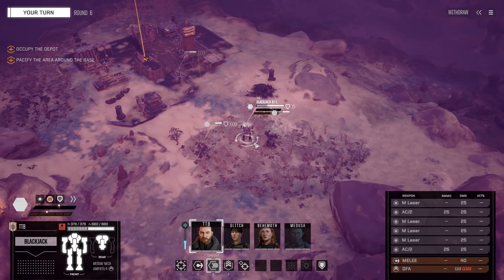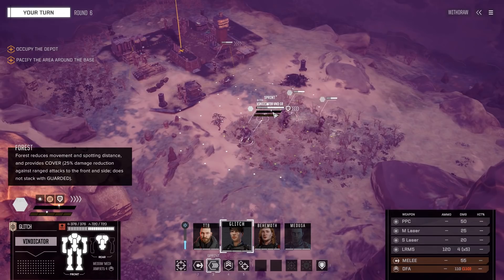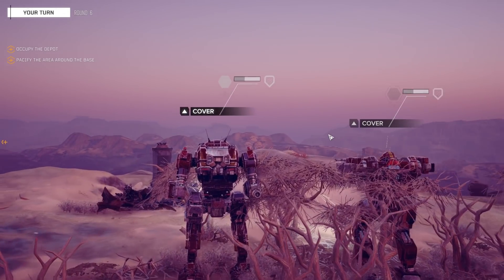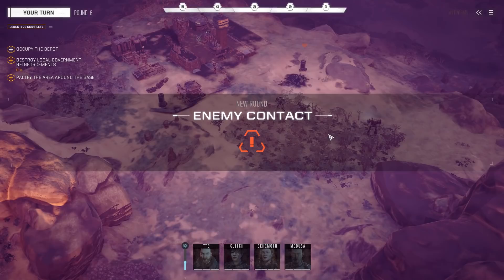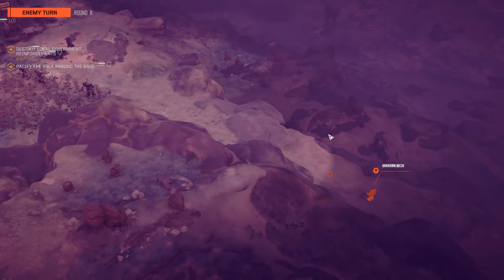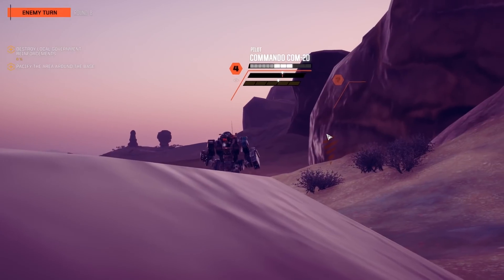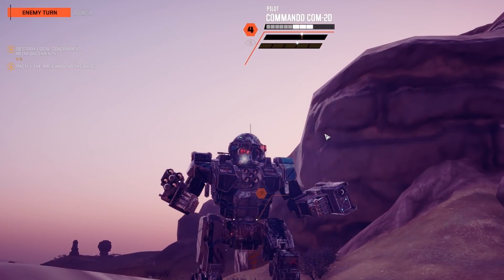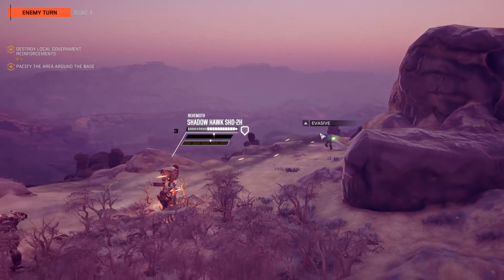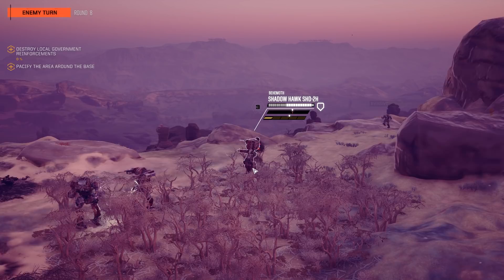Because all your bases belong to us — anybody still know that old meme from the early 2000s, end of the 90s? Moving everything to cover. Enemy contact — they're coming from the one side that I did not expect. Enemy Commando coming up — he's got medium laser and SRM6 and he's hitting our Shadowhawk.